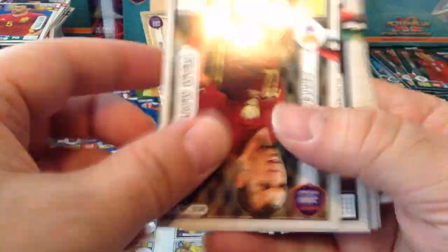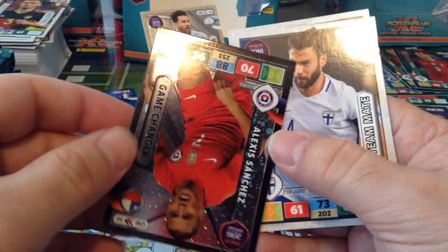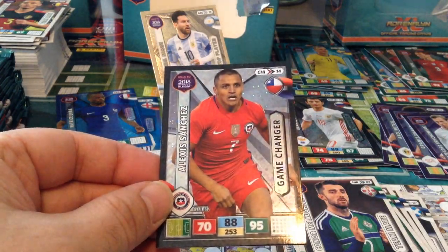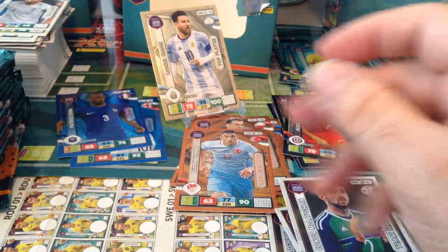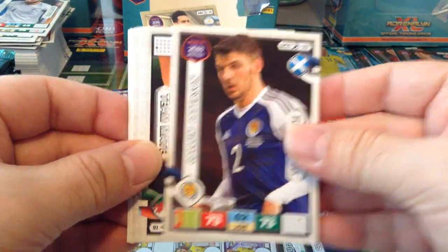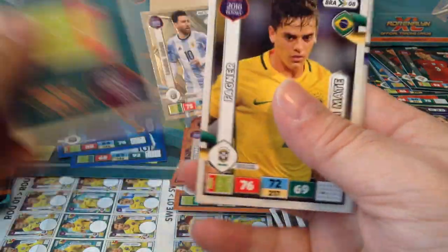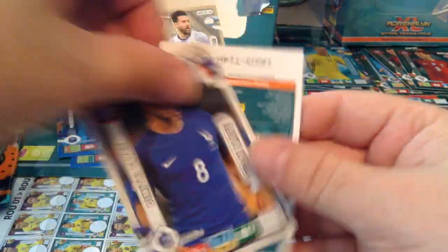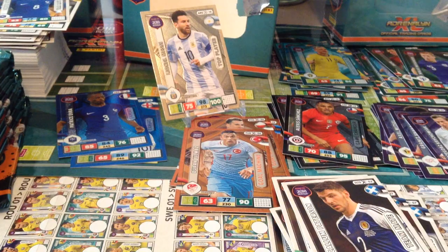McLaughlin again, Northern Ireland. Game Changer Alexis Sánchez. Two Finnish players. Callum Paterson, Scotland. There's Payet. And Special Card Defensive Rock Rähmöj Sander for Finland.